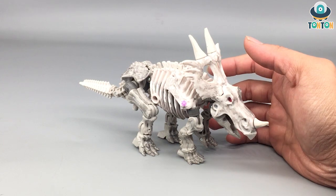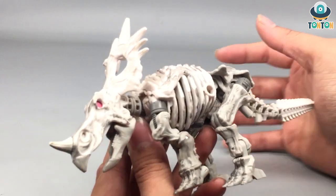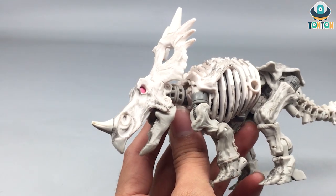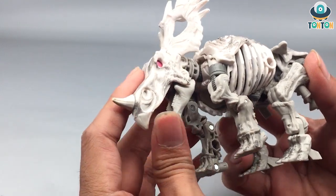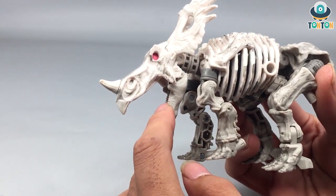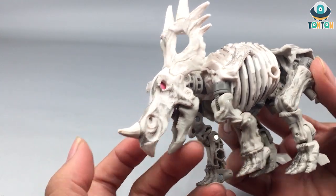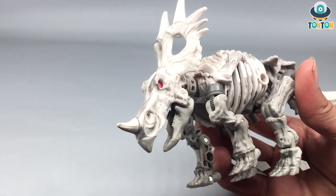Now let's talk about the animal mode. The head is a really detailed sculpt — I enjoy it a lot. The details are fairly nice and decent, and the mouth can open up to reveal the inside. It is quite empty, but this is a skeleton so I'm not too surprised. You got a little bit of teeth here and there, which is enough for me. The gray weathering on the face sculpt is exceptionally good.